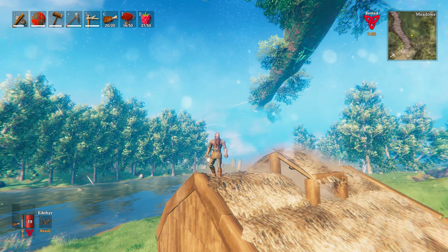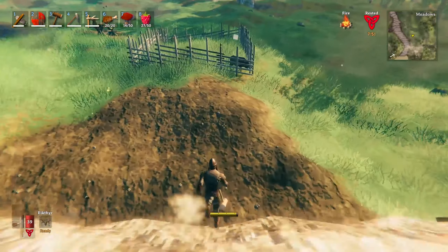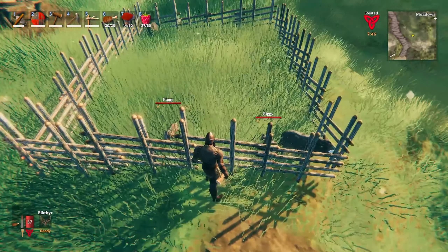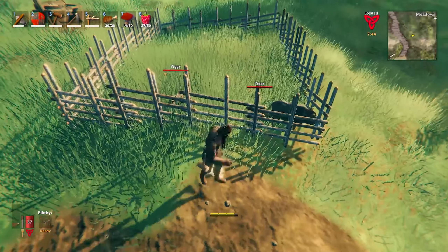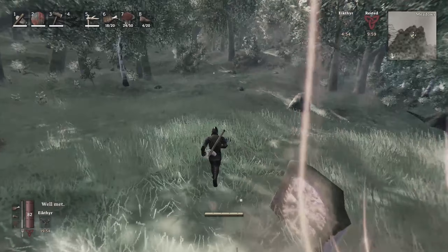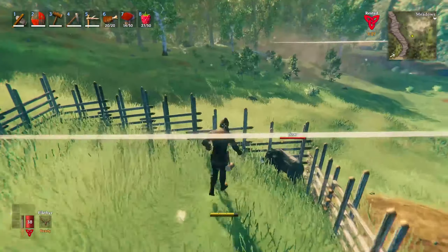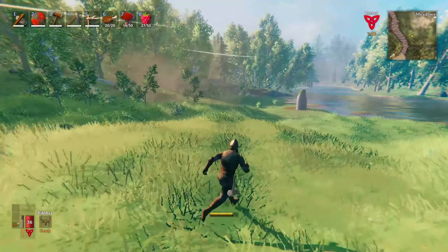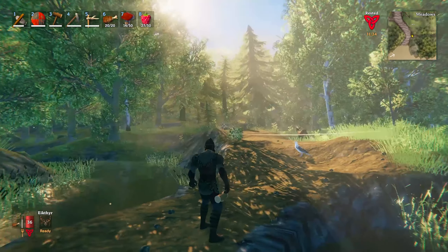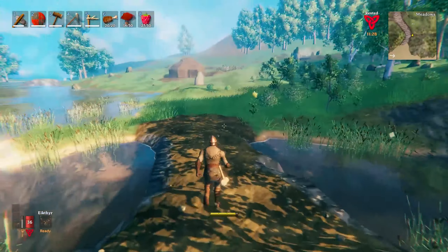Welcome back to Valheim! Here's what you missed: right after the last episode ended, I found a one-star boar, brought it back, put it in a pen and tamed it. Now we've got a little pen of one-star boars — a nice supply of meat and leather scraps. I also built a land bridge to get better access to the Black Forest and for when we want to bring a cart around.